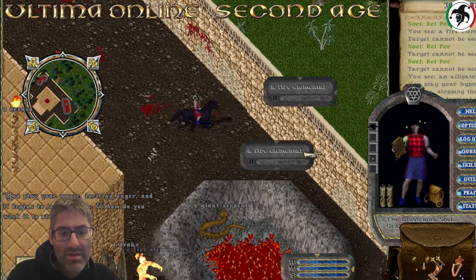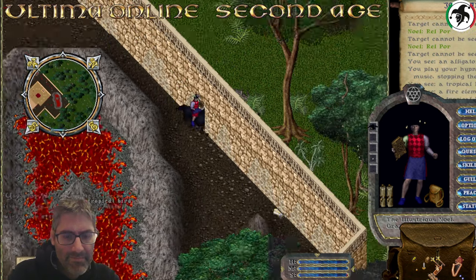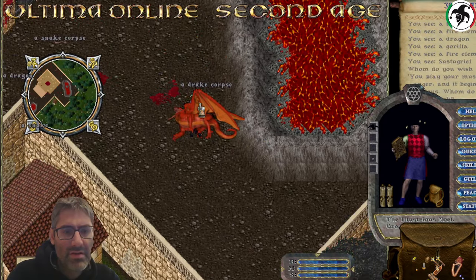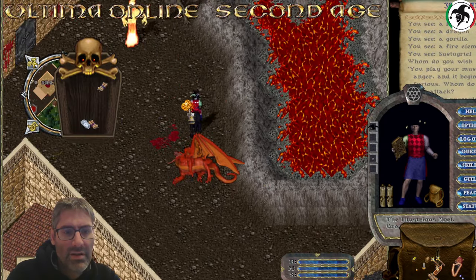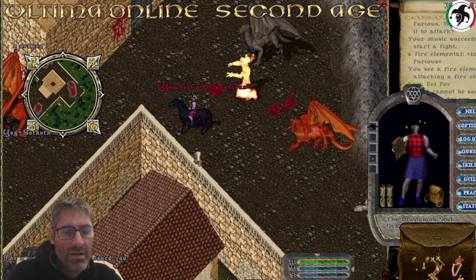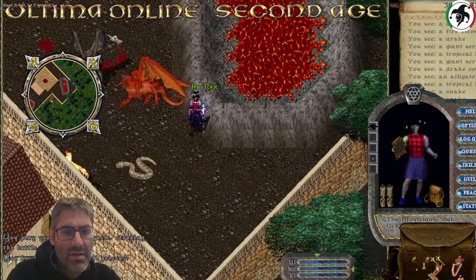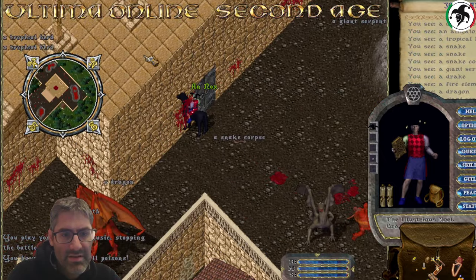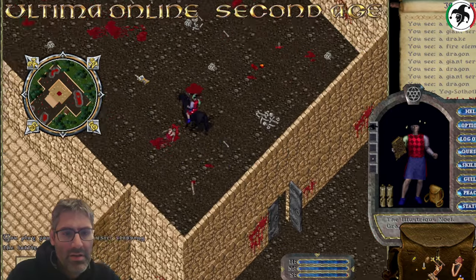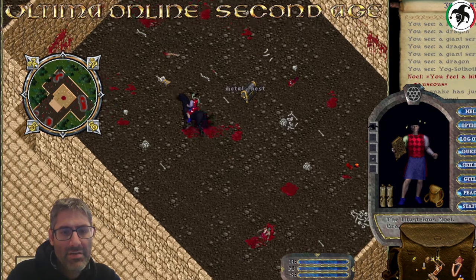Here is another lava pool. Mobs can spawn inside obviously, but it's never gonna be a problem. What's important here is that you have this room here - be careful inside this room. Here is the level 4 chest that you can actually pick.